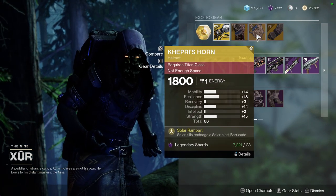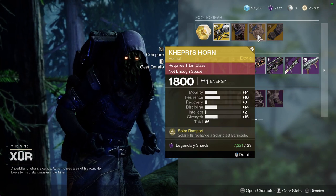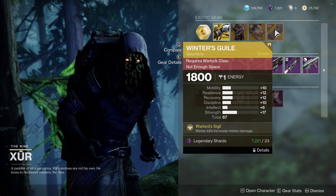Kepri's Horn — solar kills recharge a solar blast barricade. This one is wild. I never thought it was going to be good and now it's actually pretty good. That being said, these rolls are terrible. Winter's Guile — I would ignore this one as well.